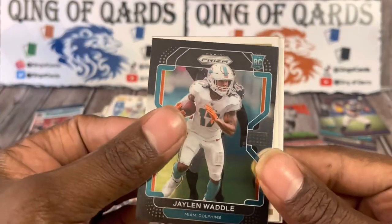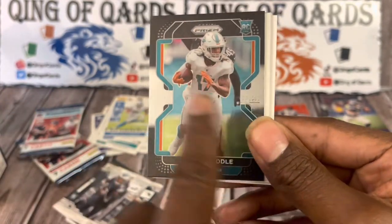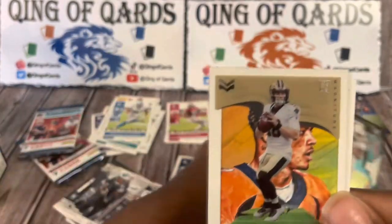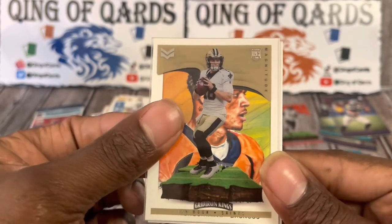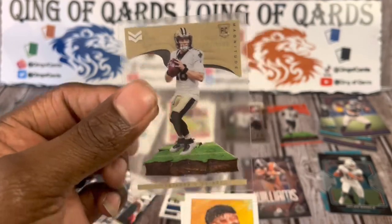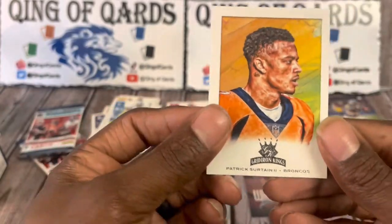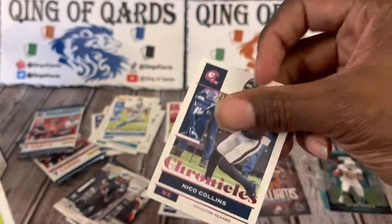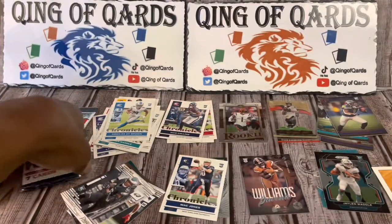I think I like last year's Prism Black better because it had like the whole background was black with the silver border, but that's still a very nice hit. This is going to be Stars and Stripes of Ian Book. We have a Patrick Satan — the two Gridiron Kings — and we're going to finish this off with a pink Nico Collins Chronicles. All right, penultimate pack.